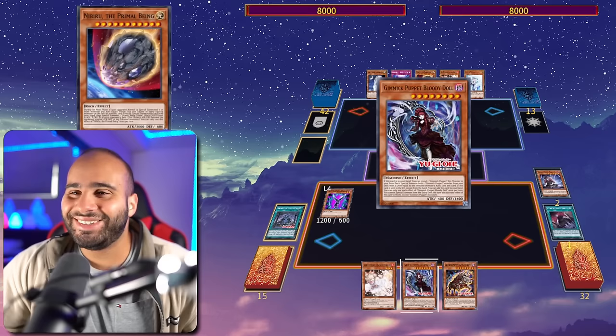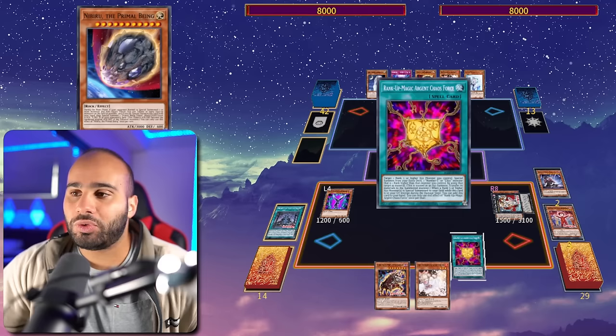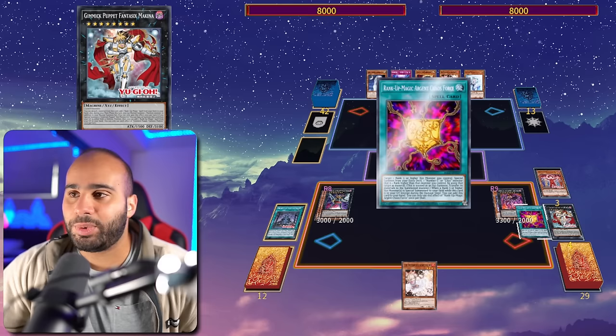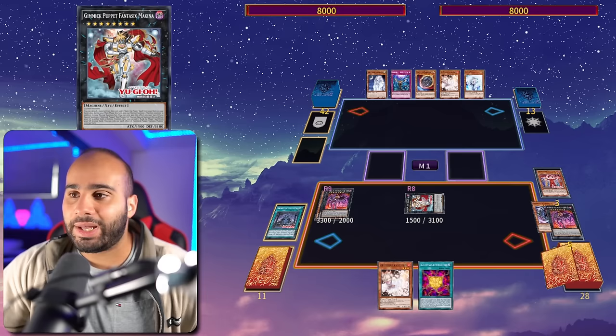My opponent cannot respond to any of my Gimmick Puppet monster effects. The only hand trap left is Nibiru, but Nibiru does nothing against this deck. Bloody Doll effect reveals Gigantes Doll, we summon Little Soldiers, send the Dreary Doll, overlay for Makina, search Rank of Magic, overlay into Dark Strings, then Cattle Scream effect to get that Makina in the grave. Little Soldiers evolves Scissor Arms into level 8, then Puppet of Strings recycles back — literally the same thing as usual.